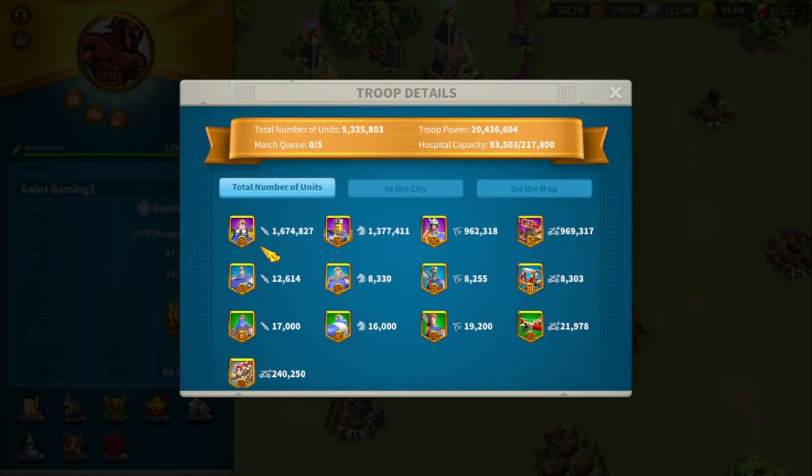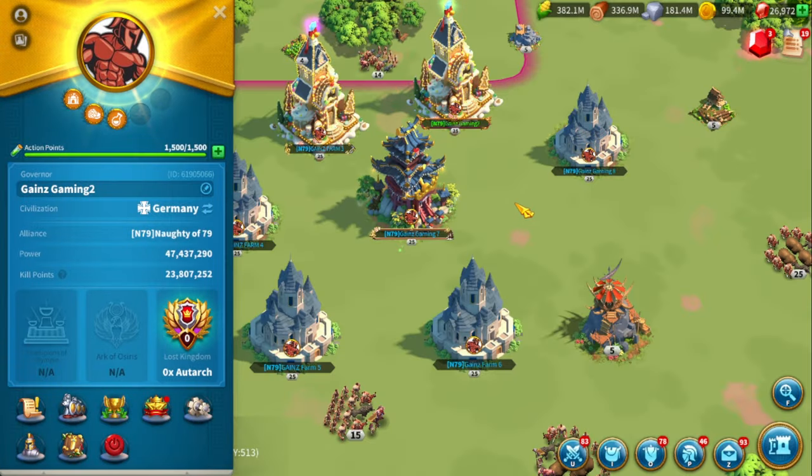Day by day that adds up quite a bit. I have 1.6 million T4 infantry, almost 1.4 million T4 cavalry, almost 1 million T4 archers, and almost 1 million T4 siege. This is very beneficial when it comes to filling flags and forts, and allowing yourself to kill troops on farm accounts that you really don't care about.